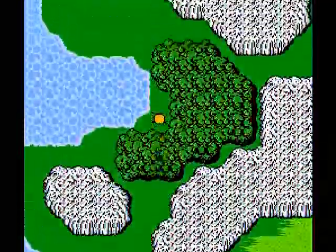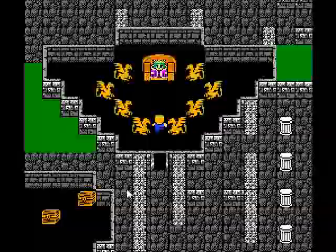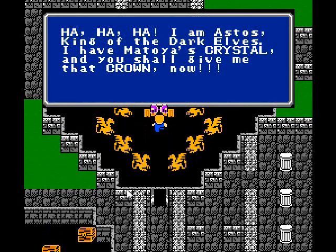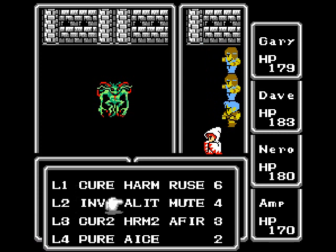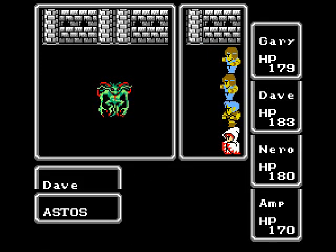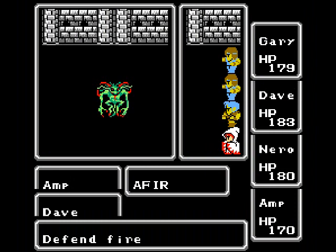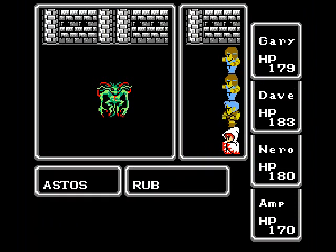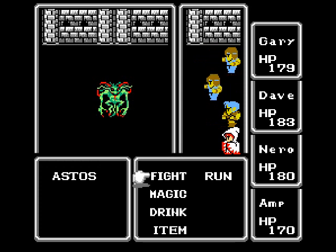Alright, so we bust out of the marsh cave and head up to deliver the crown that we picked up. We're just going to step right into the fight here because it does take a little while, and I left it at game speed just so you could see how fun it is. So, Astos here — he's physically resistant too, yeah, just like those ooze guys. That wouldn't be bad if he was an ooze guy, because those guys had maybe 20 hit points or so. This guy, not so much. It will be a long fight.